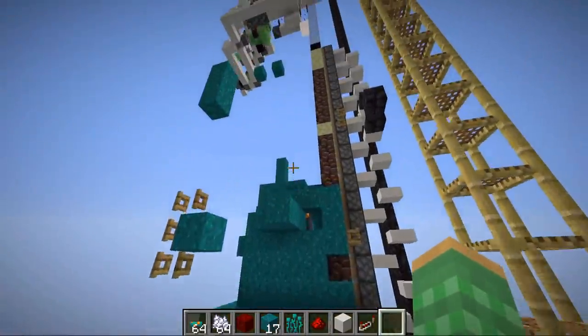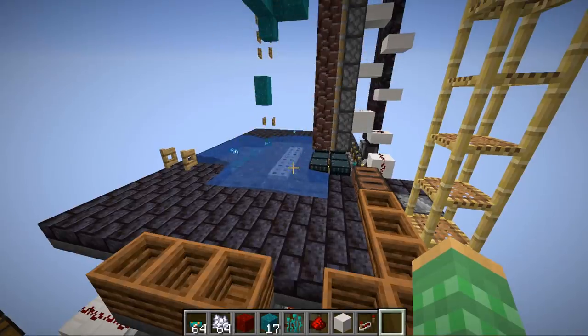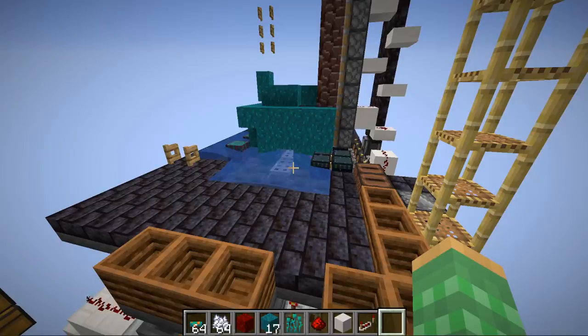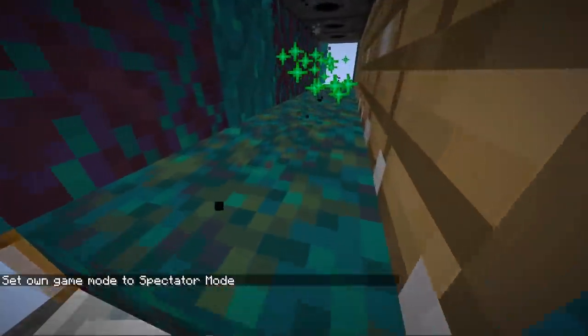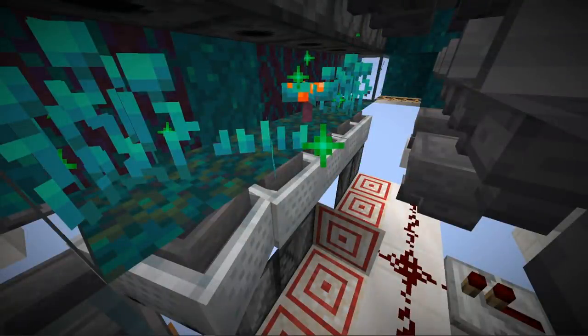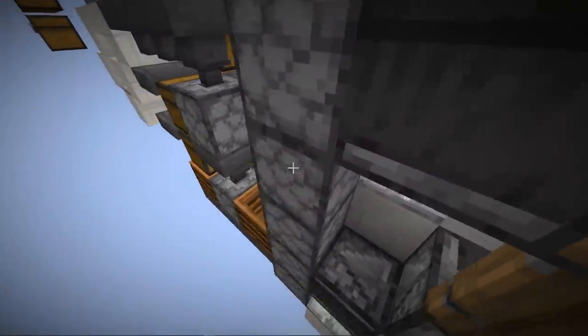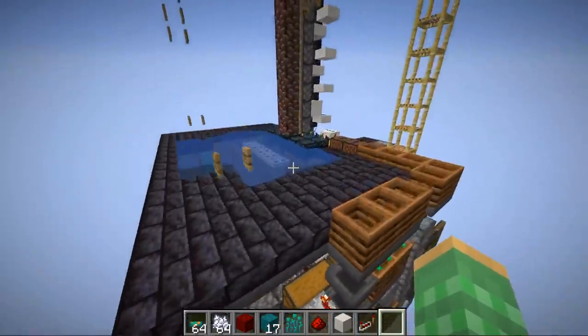I would recommend turning the farm off before allowing the chunks to unload — in single player before leaving the area, or in multiplayer before restarting the server. You can avoid the nilium dying problem entirely by keeping players away, as blocks are only randomly ticked in an 8-chunk radius cylinder around the player. But with the safety system in place, you don't need to worry about that.